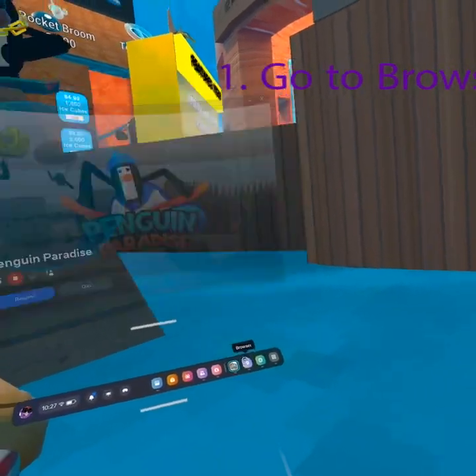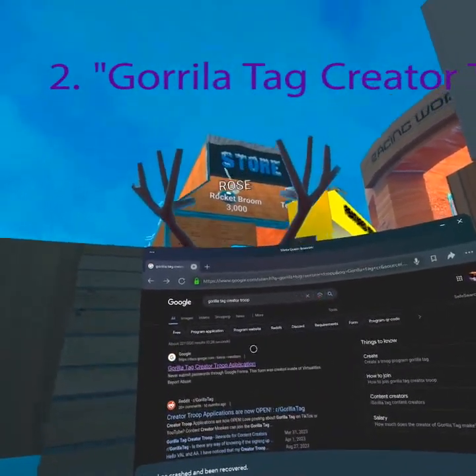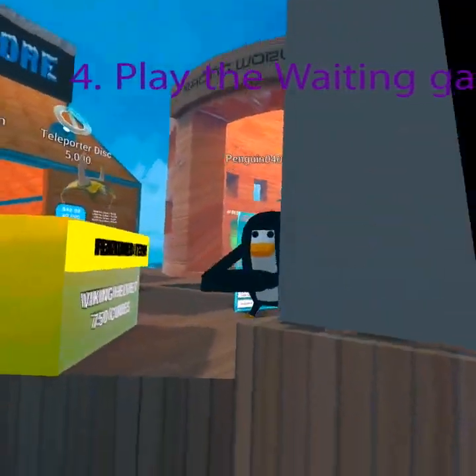You always want to go to your browser. Type in 'gorilla tag creator group' and press enter, then press this. I can't show you because my information is already in it.